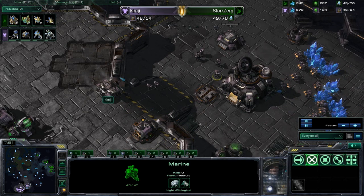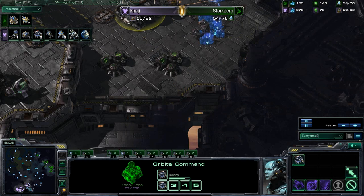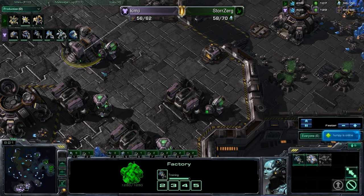First tank finally out for Kim-G, and this third base now finished for Storzerg — not mining from it yet, very interesting choice. Well, if you get this many expansions this early in the game, you probably don't even have enough workers to saturate all of them. Lots of reactor barracks now — getting combat shields instead of Stimpak.